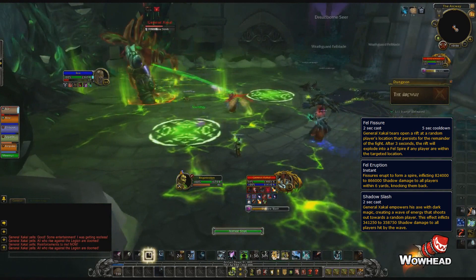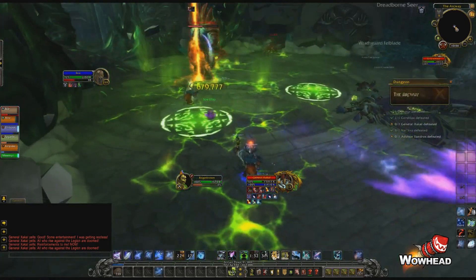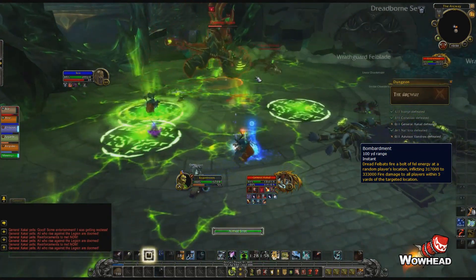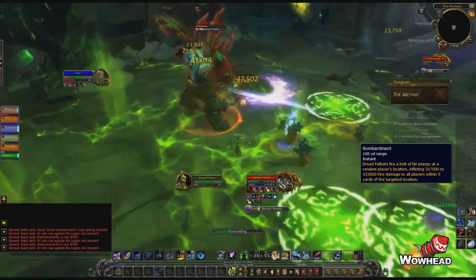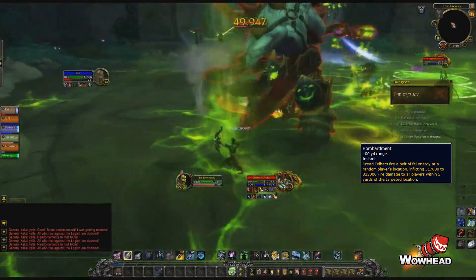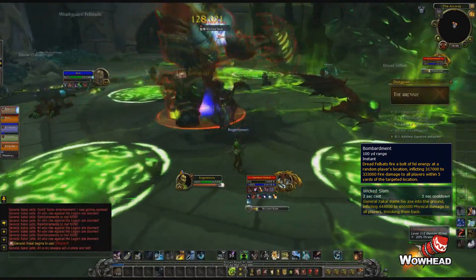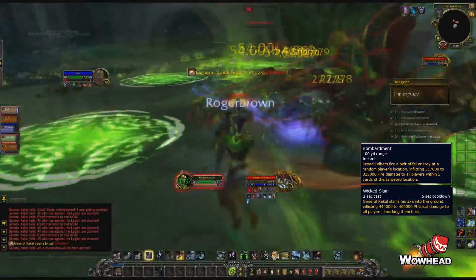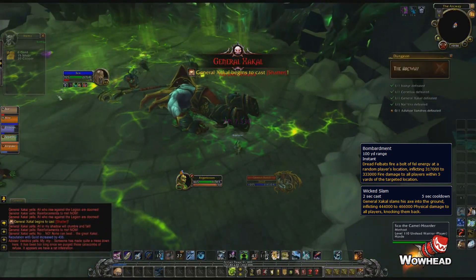He will also randomly start spawning something falling from the sky, indicated by green circles beneath players — again just move out of it. Bats will also spawn during the encounter; the tank picks them up and DPS cleave them down. The last ability is Wicked Slam, where he slams his axe into the ground, knocking everyone back and dealing a moderate amount of damage to everyone. This mechanic is unavoidable.